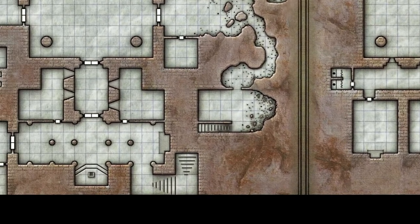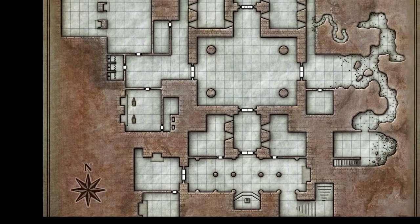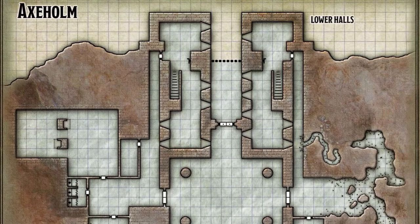The quest for Axe Holm is actually fairly easy. All you have to do is kill or drive out all the monsters in the fortress. So let's dive on into it.